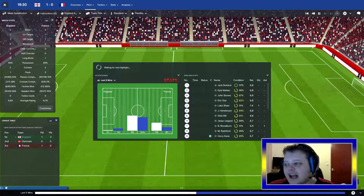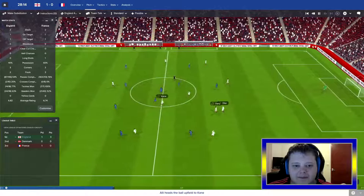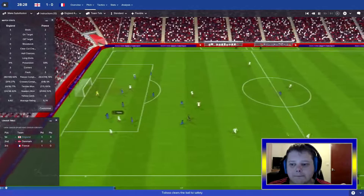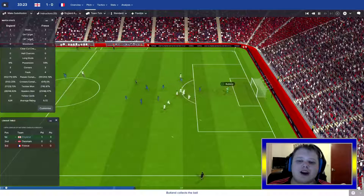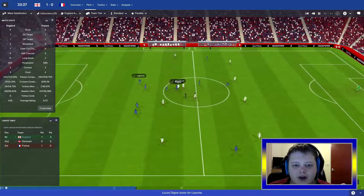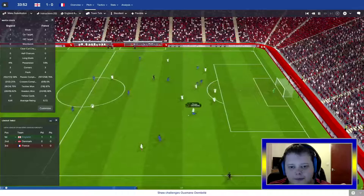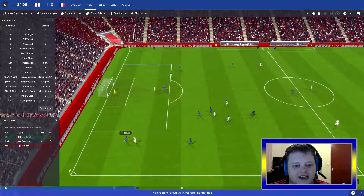France have a corner - Butland collects it very easily and hooves it upfield. Dele Alli to Harry Kane, passes back to Eric Dyer, lumps it forward to Ben Woodburn - he crosses it in, Rashford was there, thought he was going to bury that. Unlucky. Lamar with a free kick, Butland with another good collection - performing miracles in goal. Rashford gets tackled by Pogba. Griezmann - Stones with the interception but gives it straight back. Martial to Dembele - tackled by Luke Shaw. Henderson shoots and Cardinal saves it.